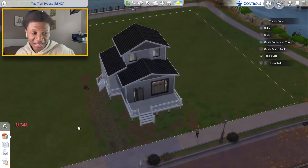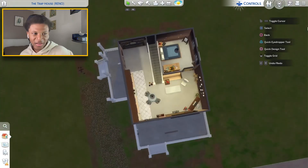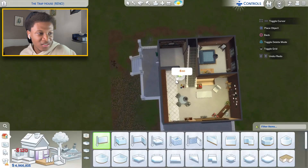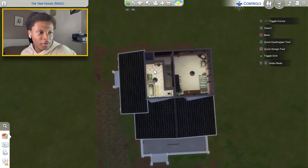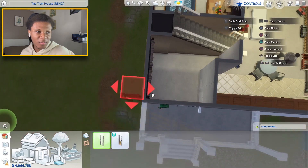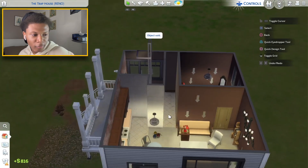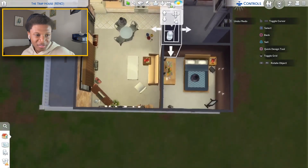I decided to switch up that front window and use a big nice modern style window, then use these two windows up here. I'm thinking we turn this into a little apartment building basically. This area right here will be like the entrance space to the second apartment. We'll remove this wall right here, and instead of placing a staircase I'm gonna place a ladder here so it doesn't interfere with too much. We can go up into the second apartment and remove the staircase because that won't be needed anymore.